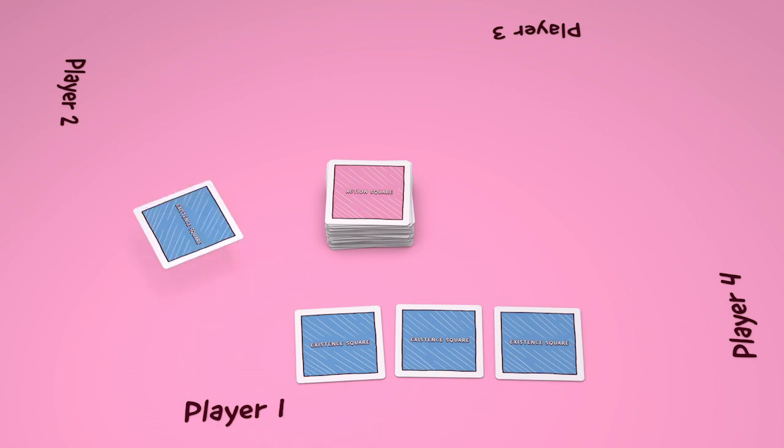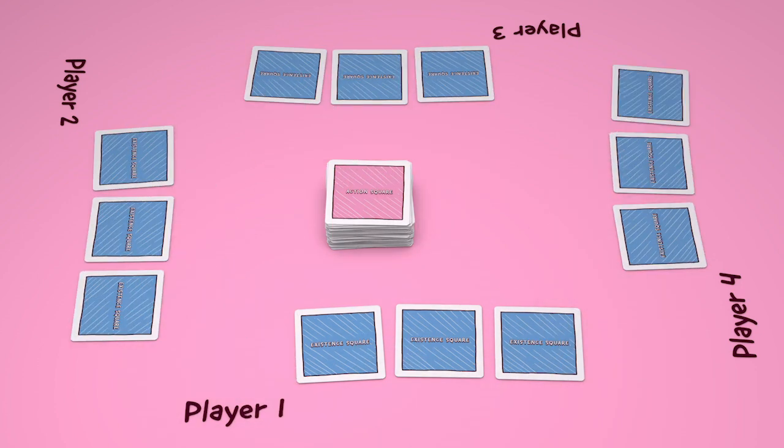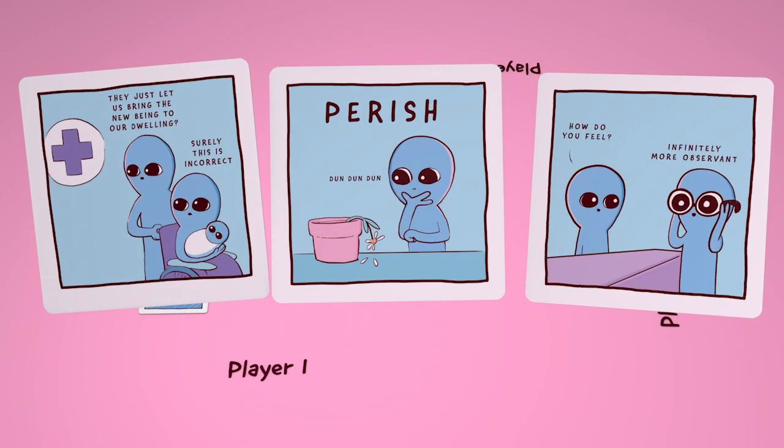Deal three existing squares to each player face down. You can look at your existing squares only once, but beware of the perish card.